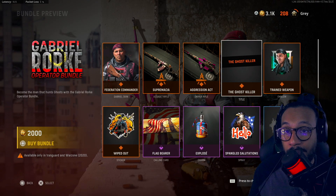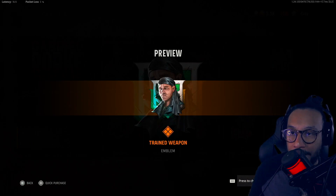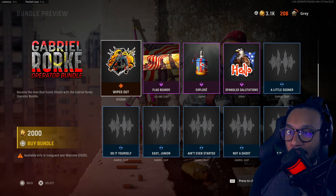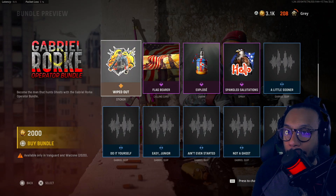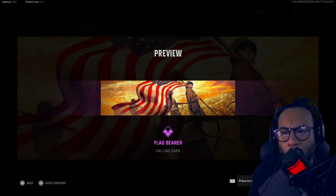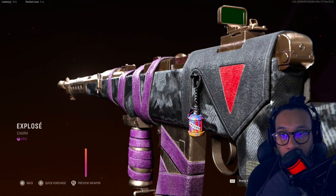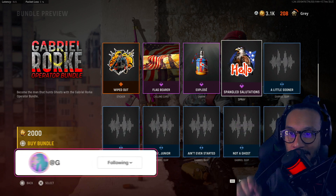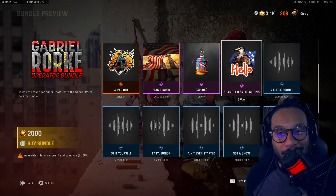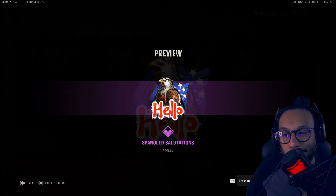We get a title called Ghost Killer. We get an emblem called Trained Weapon. We get a sticker called Wiped Out — that's what it would look like on your weapon of choice. We get the calling card Flag Bearer. We get a weapon charm called Explosey, or Explose — it has a little asterisk above the E. And we get a spray called Spangled Salutations.